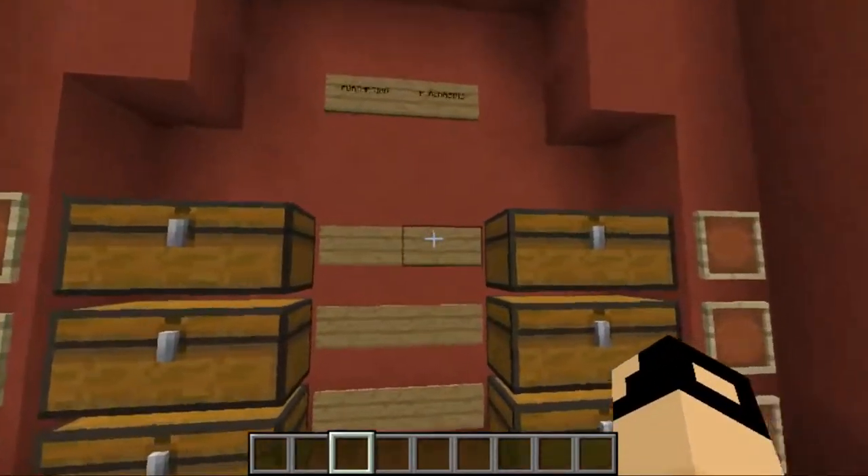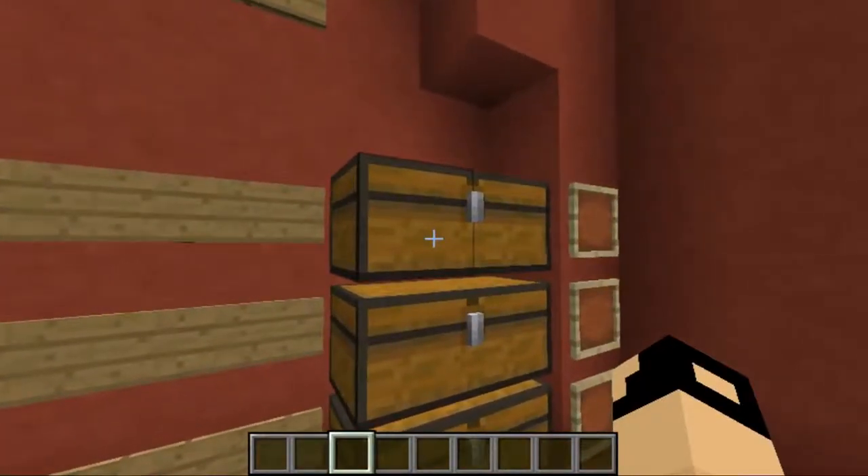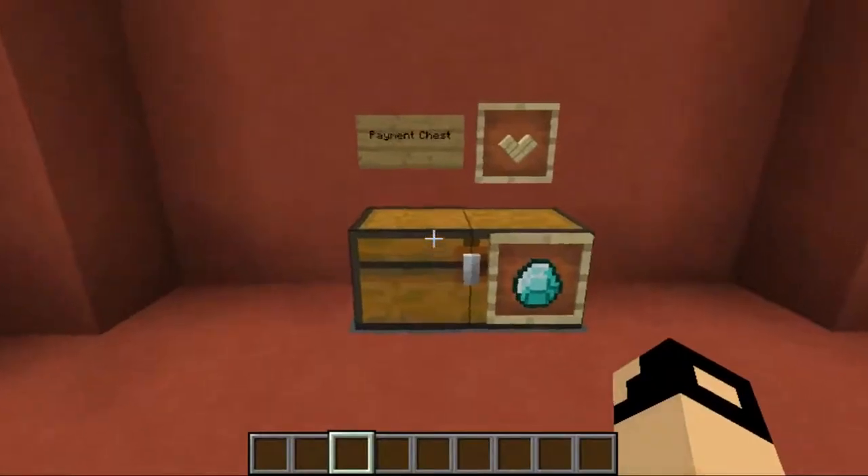Then over here we have the purchasing section, which is stuff that I personally want to get or purchase from you. And over here is the payment chest.